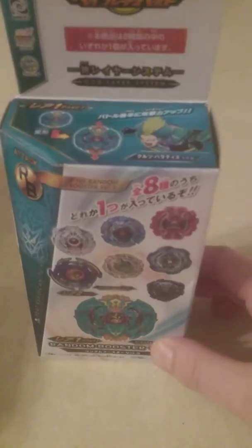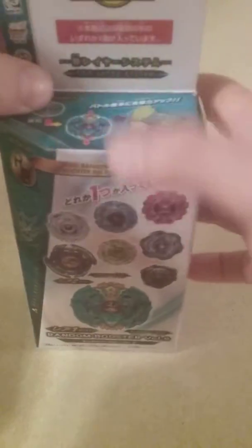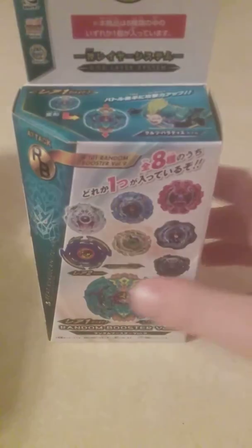For our first video, I'm going to be going over this Random Booster Volume Nine. Here's Kurtz, the blader to beat — Balkesh — everyone has probably already seen videos about this. The first prize bay is B-Balkesh, the second prize bay is Jam's Flare. This is a quick overview of the box — it's actually a lot smaller in person once you've got it.